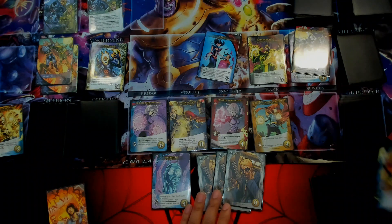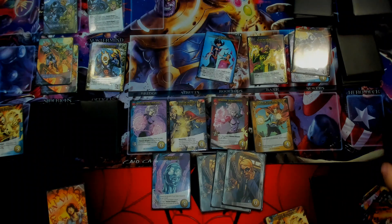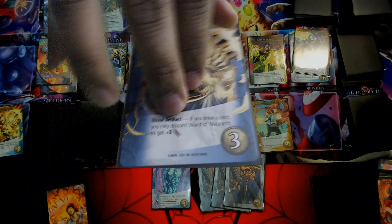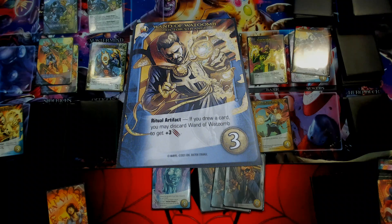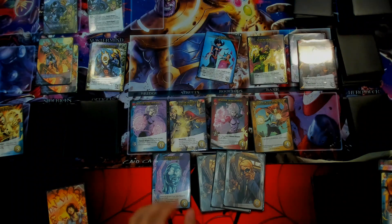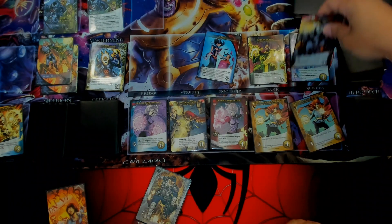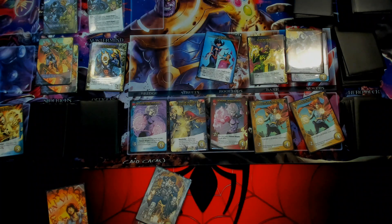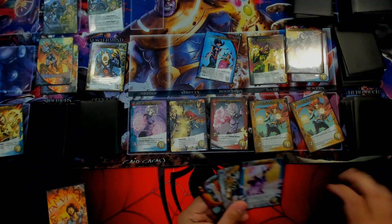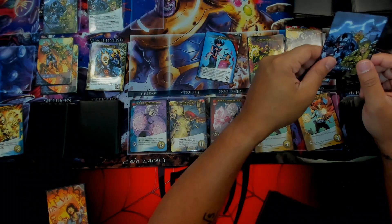Let's get the Wand of Watoomb. Sorry about that - new sleeves, so they're slippery. Wand of Watoomb: if you drew a card, you can discard Wand of Watoomb to get plus three attack. I don't know what the deal is. Maybe I need matte sleeves - the idea of re-sleeving this entire game makes me want to be sick.